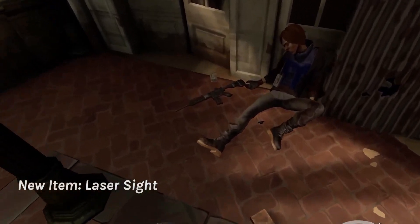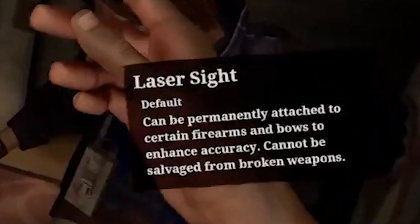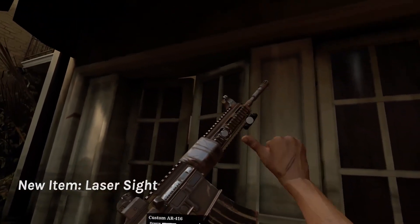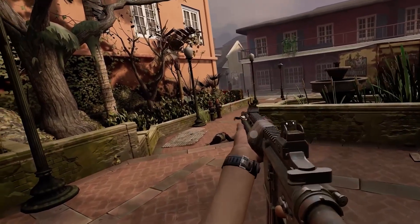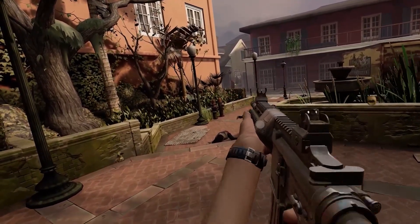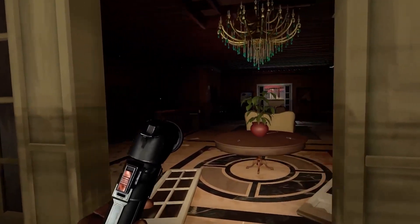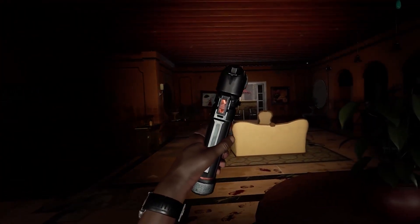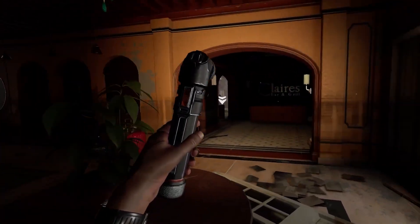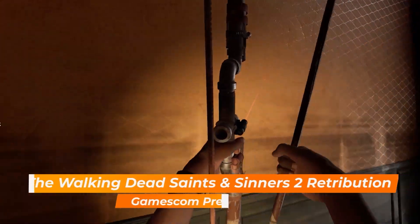We can also see a hint at attachments — if you pause for a second, you can see the item description of the laser sight, and it seems to be as easy as throwing it on your gun and clicking it. Not only are we going to have laser sights, we're also going to have suppressors. In the files for Saints and Sinners there is a texture for a holotech sight, though I don't know if that will make a return. And yes, you can put a laser sight on a bow, because it wasn't easy enough already.